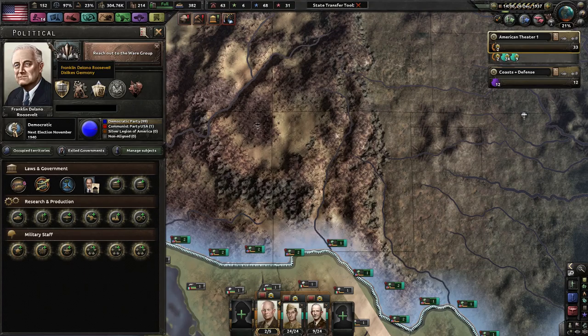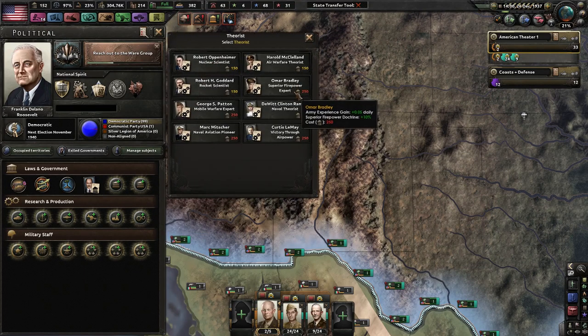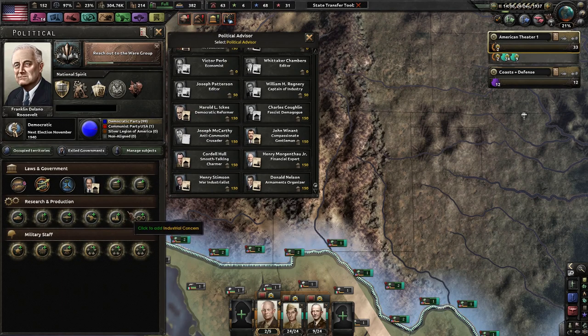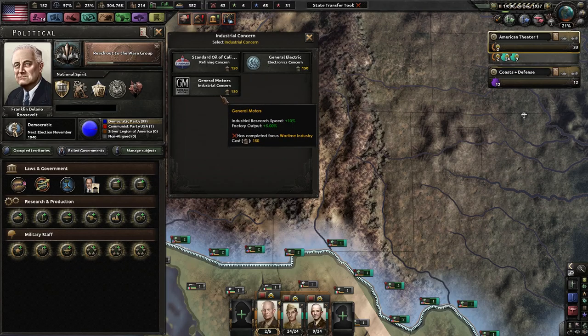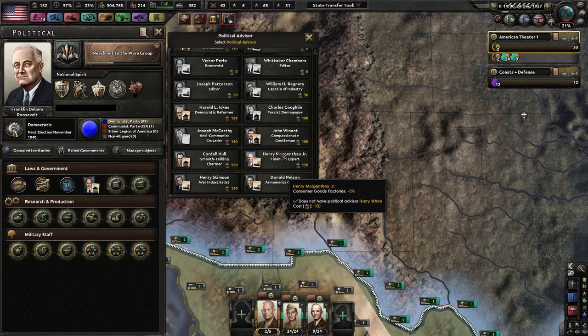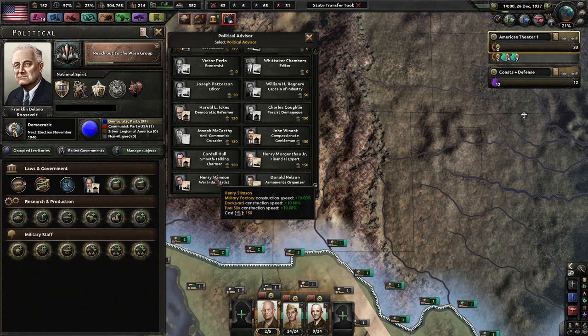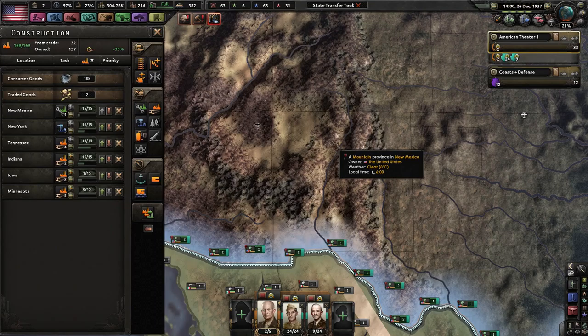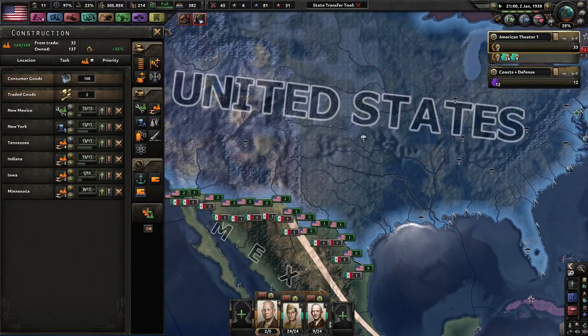We have a little bit of political power. Superior firepower doctrine — it's the only guy we really have for land doctrine besides mobile warfare. I cannot do anything here. Democratic performer Earl Browder — this stuff is all nice and all. I really want more factories. Military construction speed and dockyard construction speed, or just more factories — I think ultimately having more factories now will be better, because I can use them. So we're doing two lines of civilian factories as well as the military factory, some naval dockyards, and a little tiny portion of even more civilian factories.